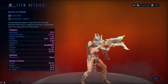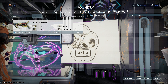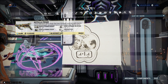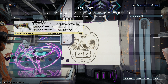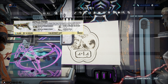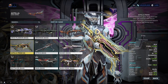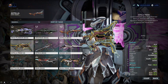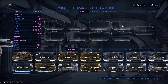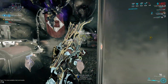It looks better, and all primes should have more damage. The receiver drops as the common drop from the Axi N7, the Lith A4 holds the barrel, the Meso T5 holds the stock, and the Neo T4 has the actual blueprint. It's so much more obvious when you equip it — it's bigger, it's better, it doesn't have red in it. It comes with three polarities: two V's and a dash.